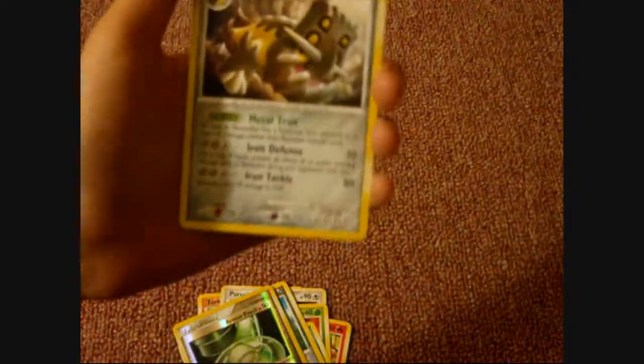Crobat G. Got Trainer, Armor Fossil. Hollow. Yo, and Bastida. Passed it on. That's basically it. Bye and subscribe.